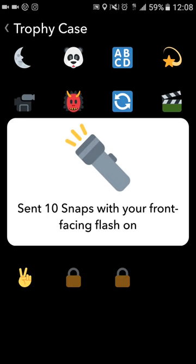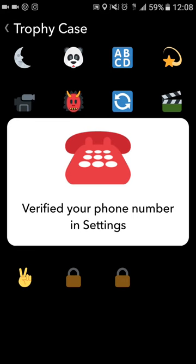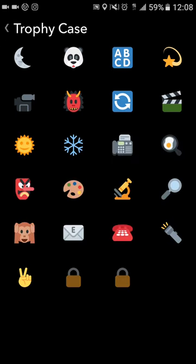Next is the flashlight trophy — I sent 10 snaps with the front-facing flash on. Some of y'all might not be using it, but get that trophy and knock it out. Number two: verify your phone number. Man, that's so easy — it's a mobile app, you have to get in there and verify your phone number. Don't be sleeping on that.